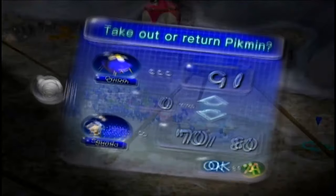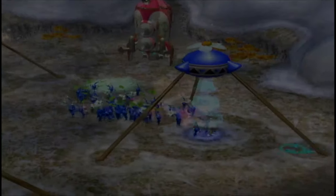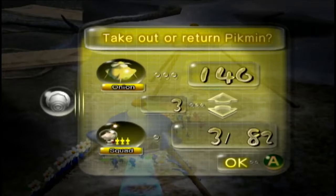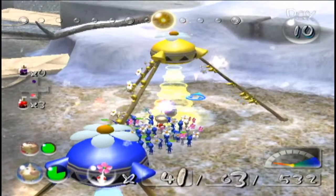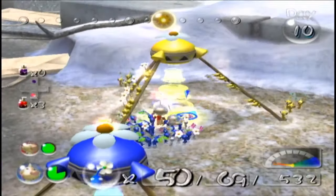Looks like some sort of pocket watch with the broken front cap or whatever. It's worth 110 pokos and it is the Temporal Mechanism. One part left. Let me go ahead and send most of these back — like 40 of them. There you go, 40 is back. Let me get another one — two, three, four, five, six, seven, eight, nine. There we go.